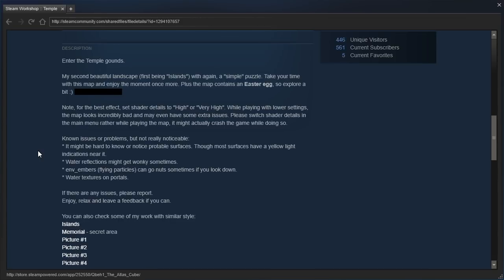'Note: for the best effect, set shader details to high or very high. While playing with lower settings, the map looks incredibly bad and may even have some extra issues. Please switch shader details in the main menu rather than while playing the map - it might actually crash the game while doing so.'